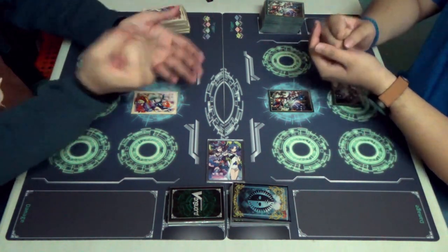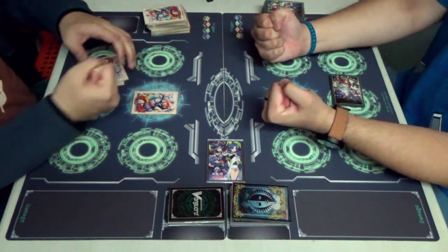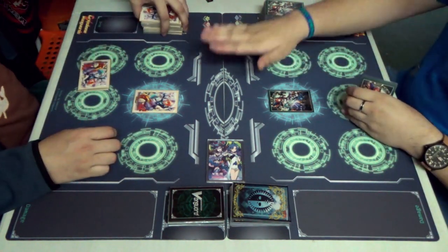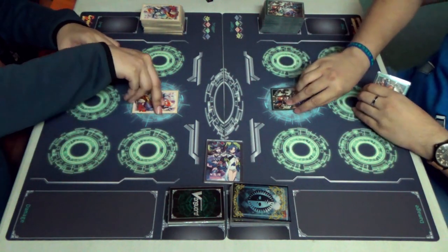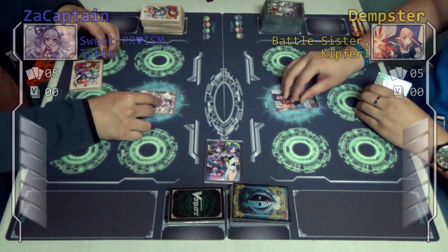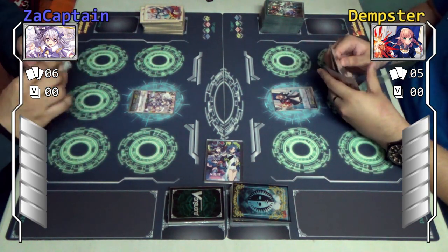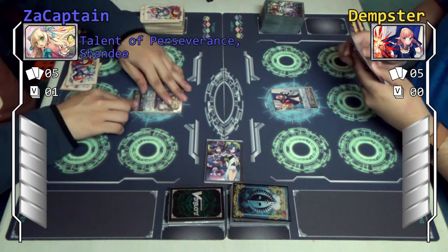Alright, scissors paper stone. Okay, I finally lose that one, so I guess I'm going first. Checks in the center — make sure you play your referee. Ready? Yes, ready. Stir up my battle! We need to learn how to draw battle. So I ride to Sandy.